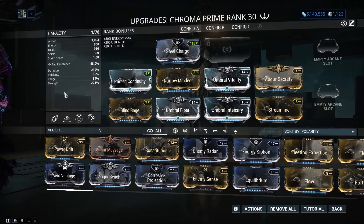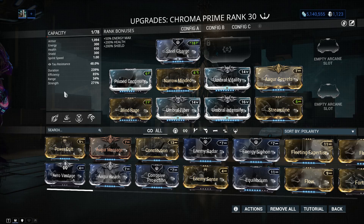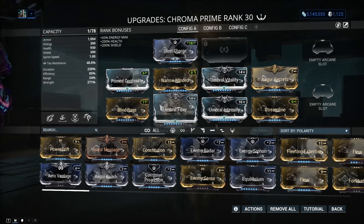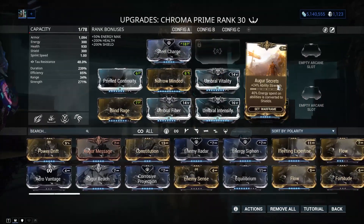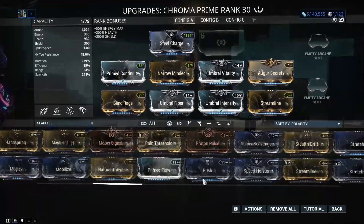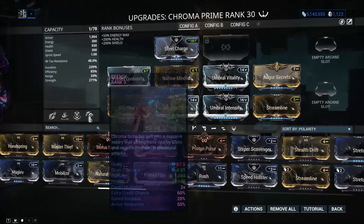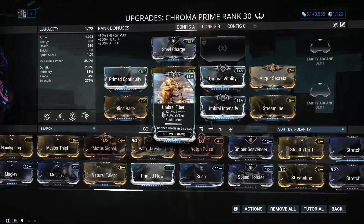You can combine many types of builds with Chroma; you don't have to use the Umbral mods. For example, instead of Augur Secrets I would put Transient Fortitude for increased power strength numbers. Honestly, this build seems to be working pretty well for me.